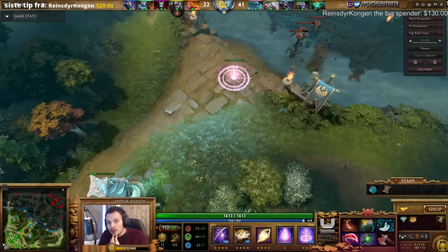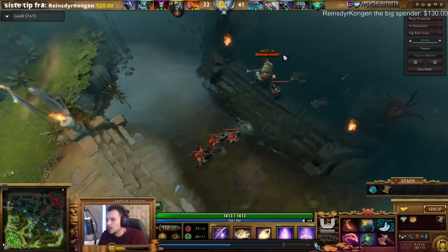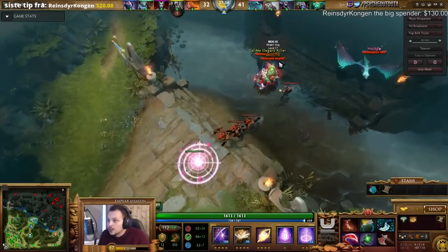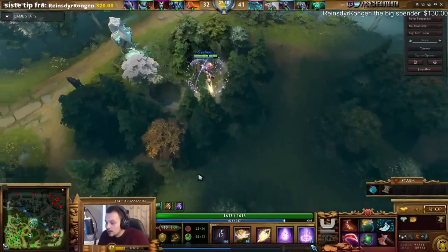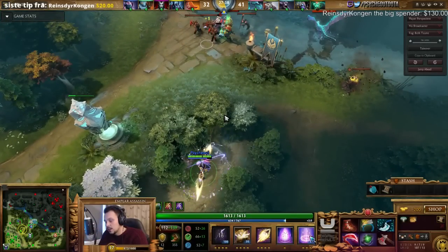So what I try to figure out is why exactly does this happen — did I misclick, did I click the minimap when I used my blink dagger, or what actually happened? We have player perspective on, we are looking at the Templar Assassin which is me. We got the lowest speed and we are just gonna see the enemies come in here, and maybe you guys can help me figure out what actually happens because I cannot understand it.